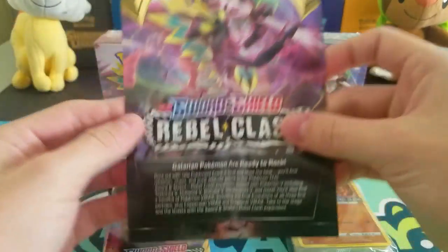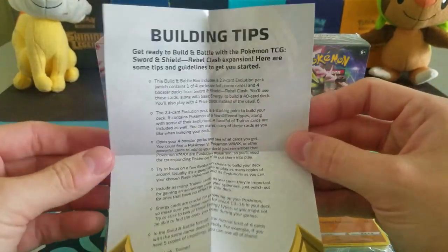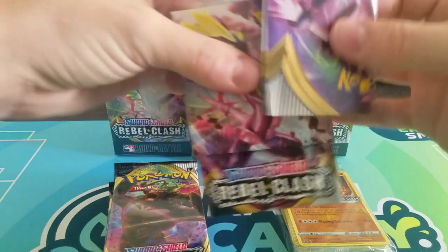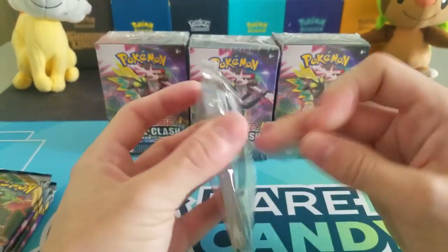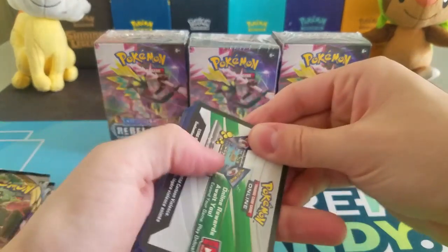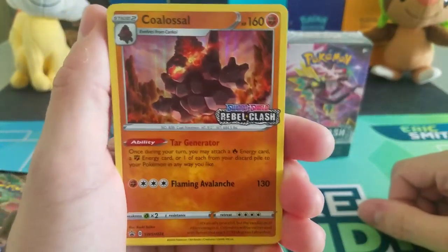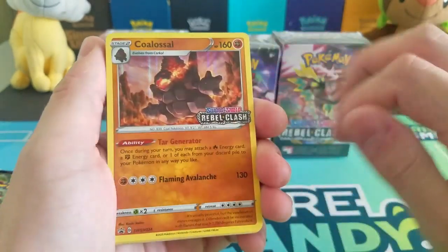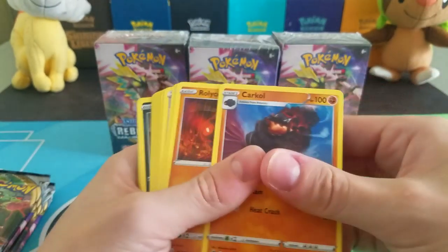It looks like we have just a little pamphlet with some info on the set — tips on deck building, like if you were hypothetically playing in a pre-release, it gives you some tips on how to build a pre-release deck. Before we get into the packs, let's open up our promo. Of course, this is the code card to unlock it on the online game, so I'll set it aside. Here we have Colossal as our promo — I do like the artwork on this, maybe a little bit better than the set version. It has a decent ability with some energy acceleration for Fighting.